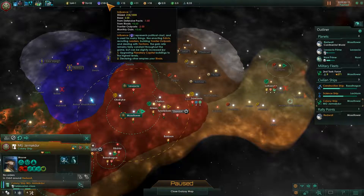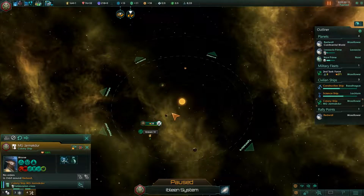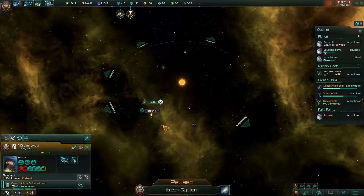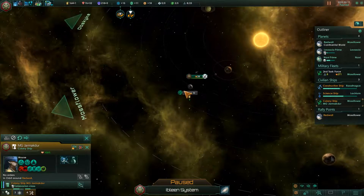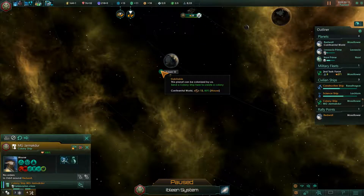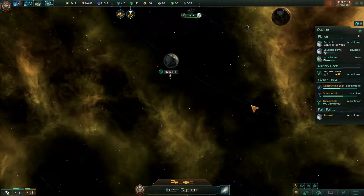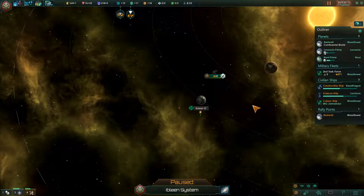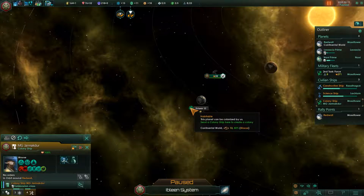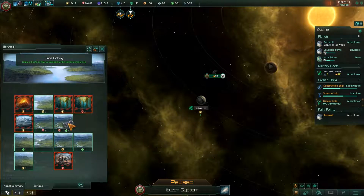At the moment we're being drained by our defensive pack and our frontier outposts, so we're not actually gaining any influence. It's kind of tough to do things in a world where everything costs influence now — a lot more influence than I'm used to things costing. I guess we'll colonize the other planet over here for the meantime, which would only cost 30. I think part of it is whether it's in your space or not, because I think 30 is the base cost.